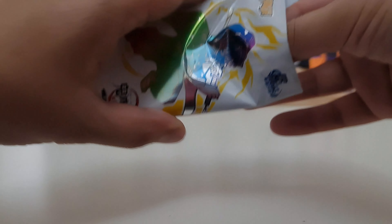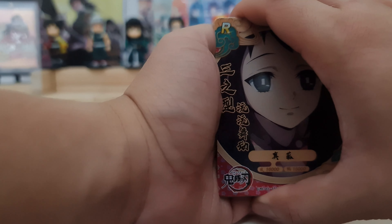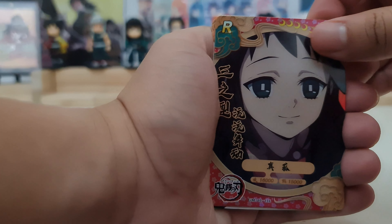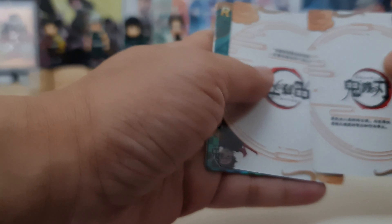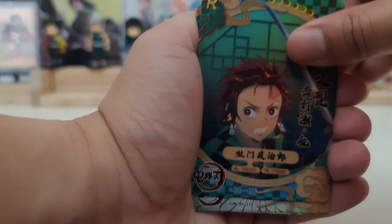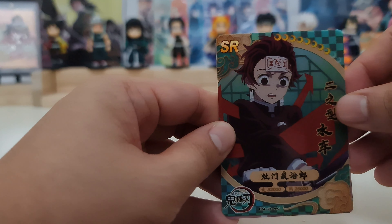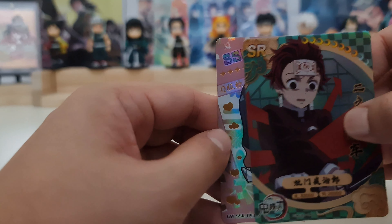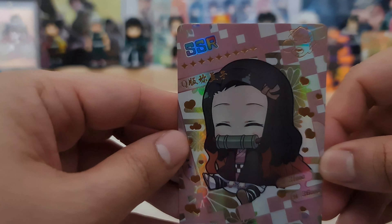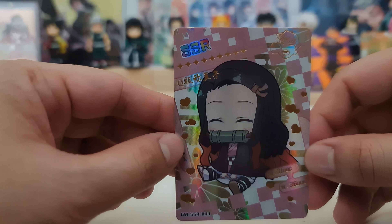Next pack. So we have one PTR — I think we have now four PTRs out of nine. We have Makomo rare. Oh, it's a chibi Nezuko — so we can see the hit already. We have Tanjiro rare, Lady Tamayo rare, and Tanjiro SR — this was when he was fighting with the Arrow Demon. And our hit — yes! It is an SSR of Nezuko! Look at this card — Nezuko is such a cutie. SSR.